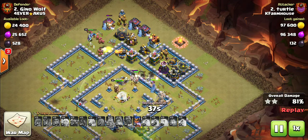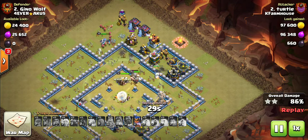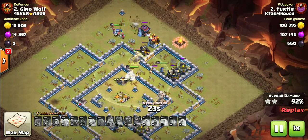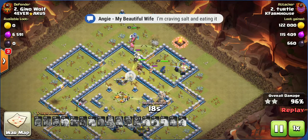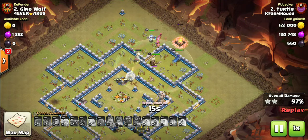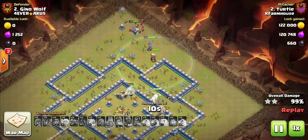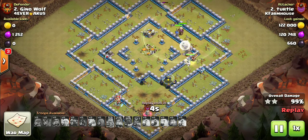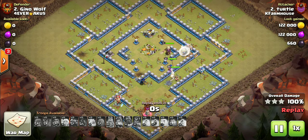Not much left on this base that's going to be a problem. Plenty of hogs, plenty of cleanup. Archer queen still running around. That's going to be all she wrote, especially with those healers keeping that barb king up. There goes a whole mess of barbarians. There's a builder hut and an elixir storage, and that goes down with one swing of the sword — three stars. Really great war. Really fun.